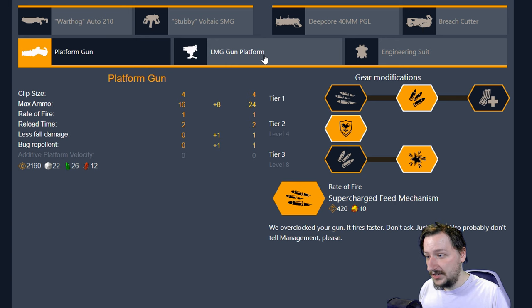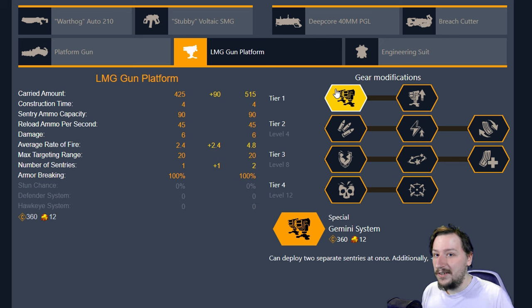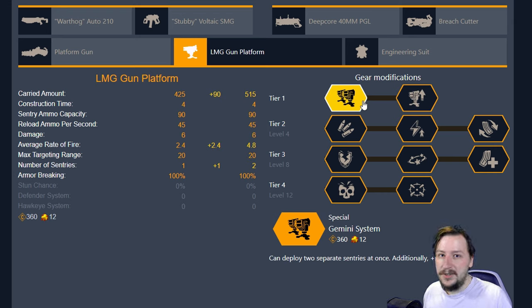Now let's take a look at some builds with the sentry gun. Our first tier one option is the Gemini System, which lets you deploy two different turrets — giving you extra ammo and effectively double the rate of fire. The other option is LMG Mark II, which upgrades your turret with increased ammo, increased damage, and increased range. With two turrets it's easier to contain an area and let them cover one cone of fire, though you can also go for a larger area or a more micromanaged build.